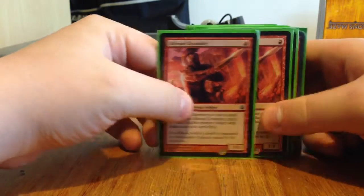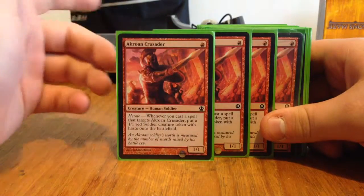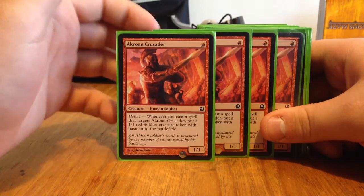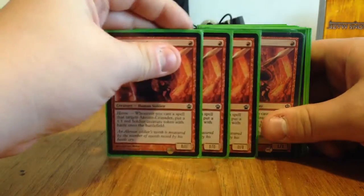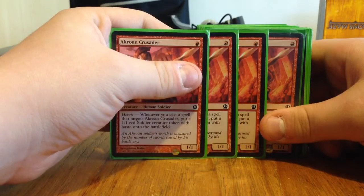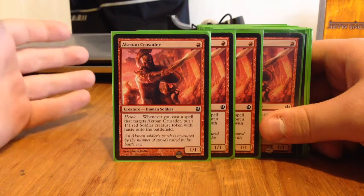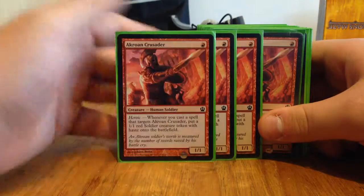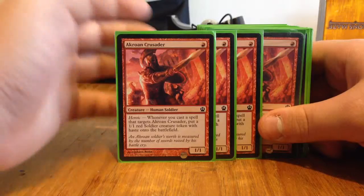We've got four Akroan Crusaders. It's a one-drop 1/1 with Heroic — whenever you cast a spell that targets it, put a 1/1 Red Soldier creature token onto the battlefield — and it has Haste. So if you can get this out turn one and then turn two get another one out, you can be targeting it and getting tokens out to attack more and more each turn.